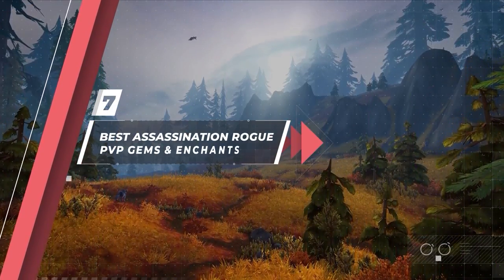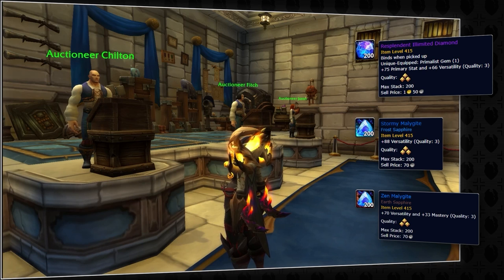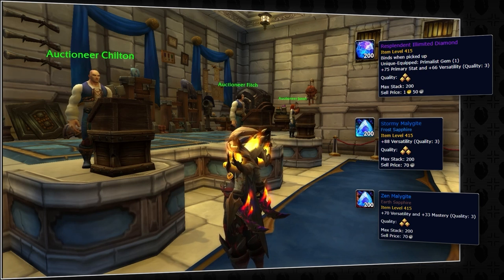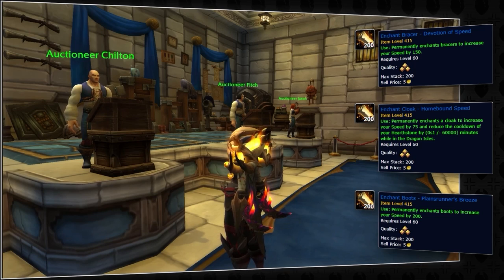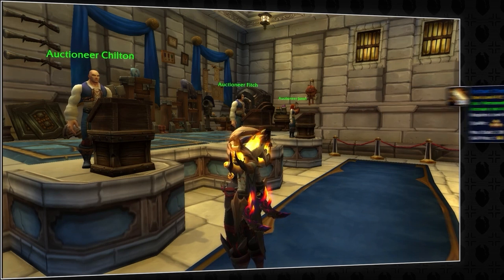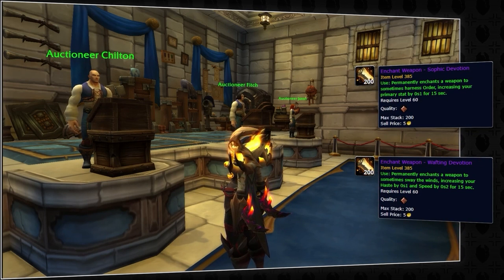Moving into Gems and Enchants — this one's pretty straightforward. As Versatility is your best secondary stat, you'll want to both gem and enchant it wherever possible. You'll use a tiered Medallion setting to get gem slots in your neck, filling them with the highest quality Agility and Versatility gems you can get. You'll also want to enchant your rings with Versatility. There are speed enchants for your Bracers, Cloak, and Boots — these all stack with your Fleet Footed talent, giving increased passive movement speed. Because of this, we also want the Accelerated Agility Chest Enchant, since mobility is king. For your legs, get the Fierce Armor Kit. For your weapons, we recommend a mix of Sophic Devotion for the raw damage increase with Wafting Devotion for the increased energy regeneration.